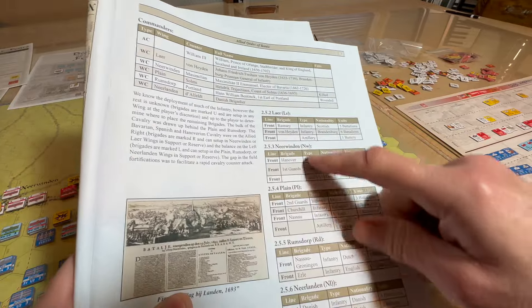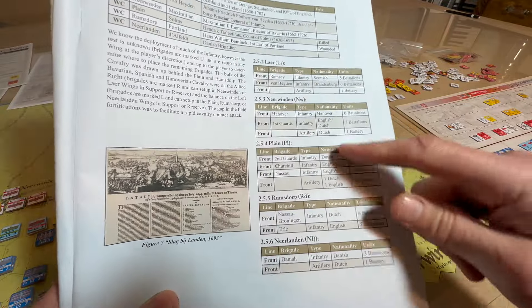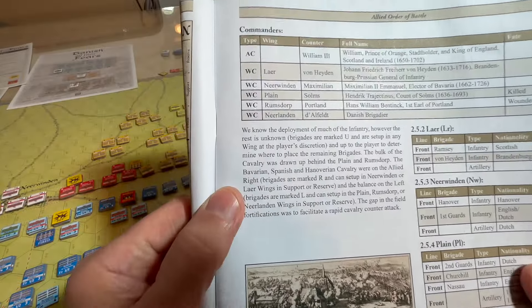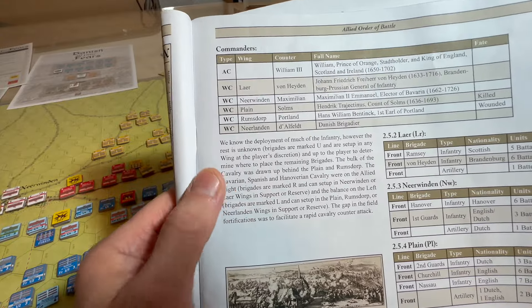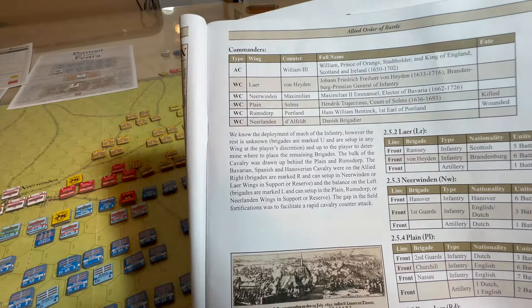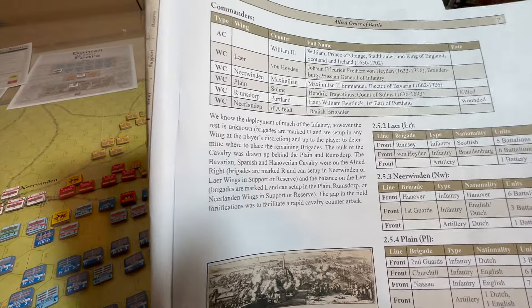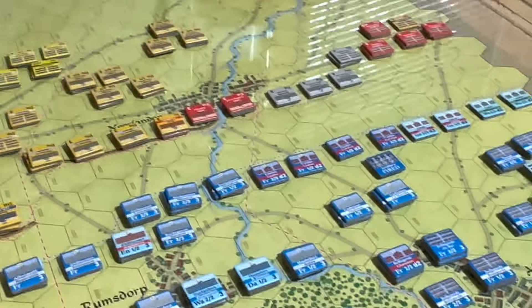So I set this all up as it's set out with each of the wings for the Allied side, but I failed to look at this paragraph here. It talked about the cavalry support and reserve. So I made a little bit of adjustment, realizing that, especially in this area on the...